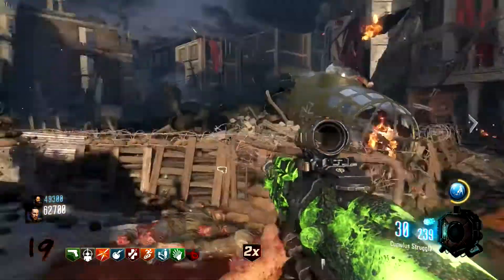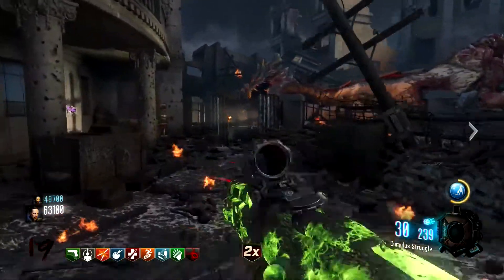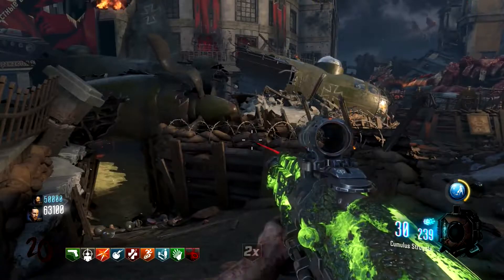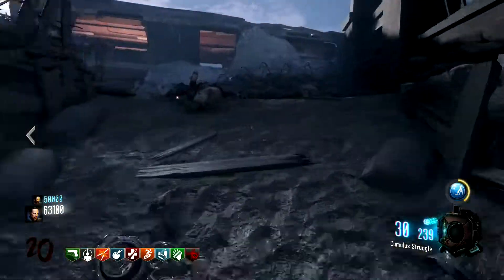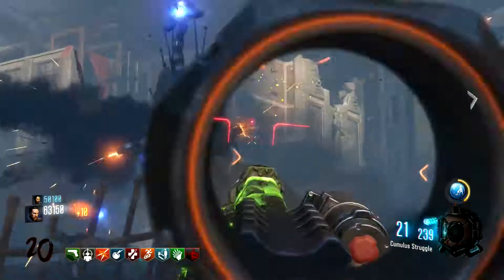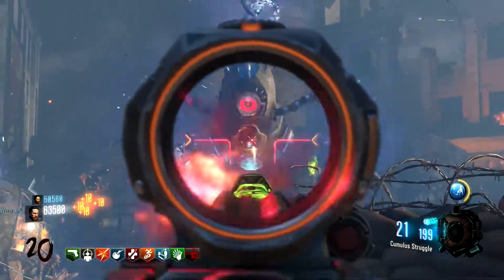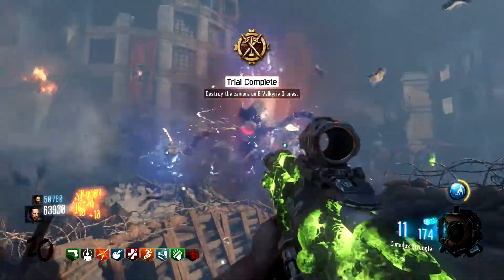One important point: avoid picking up Carpenter power-ups. Carpenters repair the barriers, which delays how quickly zombies can get back into the map, in turn delaying how soon new zombies spawn outside. This slows your overall time significantly. We did a pretty poor job of avoiding them in this clip and ended up running into loads of Carpenters — don't make the same mistake. Try to avoid them and you should be fine.